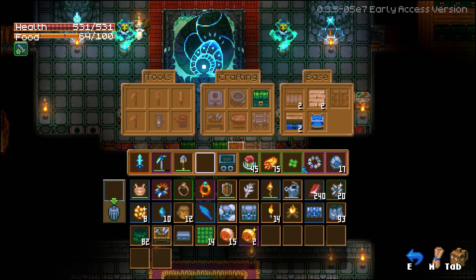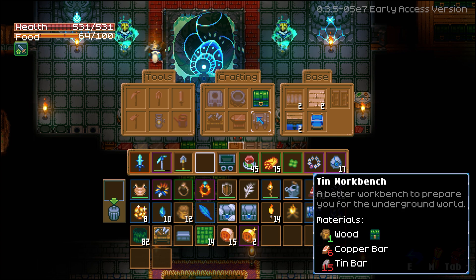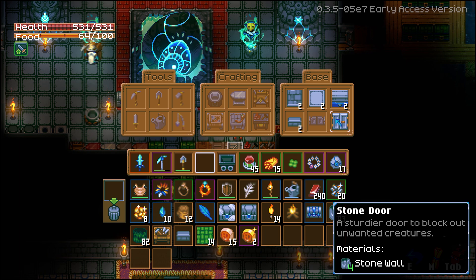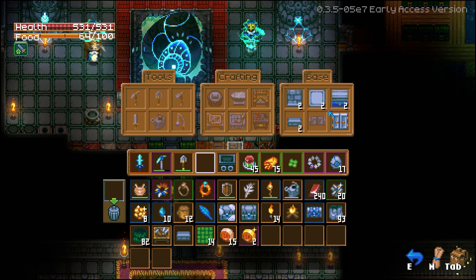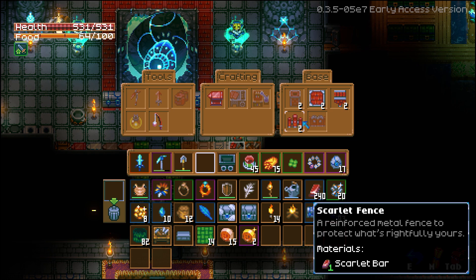Next up, we have doors and fences. Starting off with the wooden door, craftable inside of the regular workbench. The wood fence gate, craftable inside of the tin workbench. The stone door and the stone fence gate, both craftable inside of the iron workbench. Then lastly, the scarlet fence gate, craftable inside of the scarlet workbench.